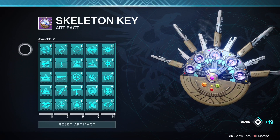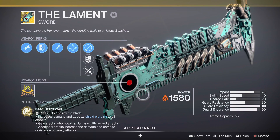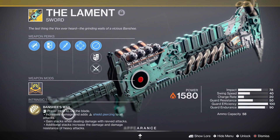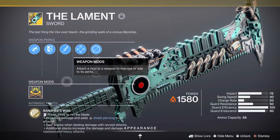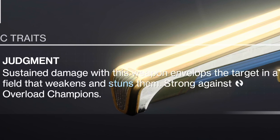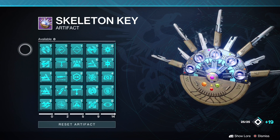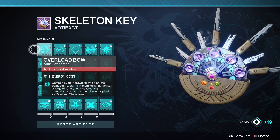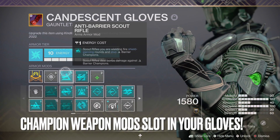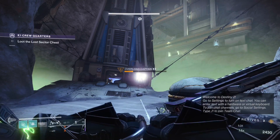Stunning champions is done by either having an artifact mod equipped with the corresponding weapon, or with an exotic weapon that has the correct champion stun type intrinsically on it. So think weapons like the Lament with intrinsic barrier or Divinity with intrinsic overload — these are just a few examples, there are quite a bit more. Just check the exotic's description to see if it has the intrinsic champion mod built in. As for the champion mods, these will always be found in your seasonal artifact, and each season changes up which weapons stun which champion type, so just know that before you get too comfortable with something like Unstoppable Shotgun from this season.